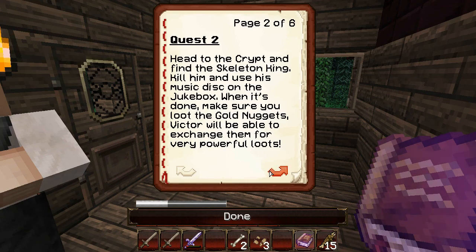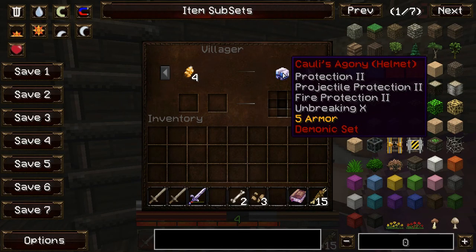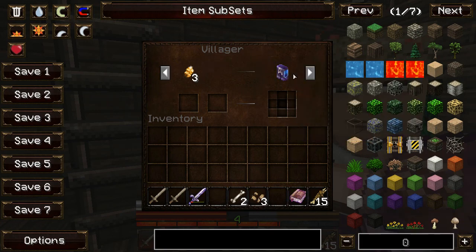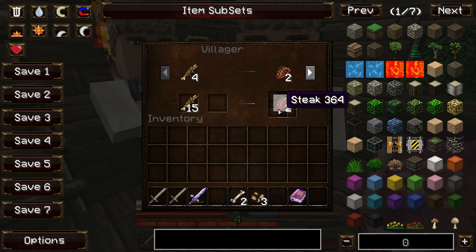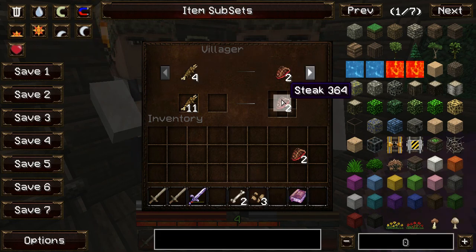Victor will be able to exchange them for very powerful loot. Oh, these guys are NPCs, aren't they? Can we trade with them? Yes! That looks amazing. We have to get golden nuggets — that seems to be the demonic set and it looks amazing. Rotten flesh? We have a lot of that! I'm glad we looked here. Give me the food. Let's just go ahead and exchange all our rotten flesh for food to sustain ourselves.